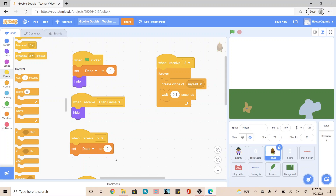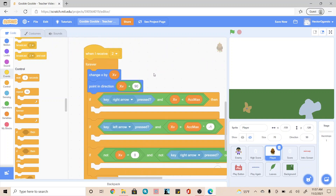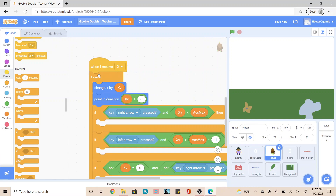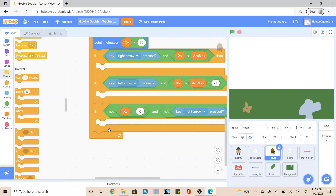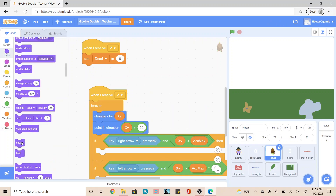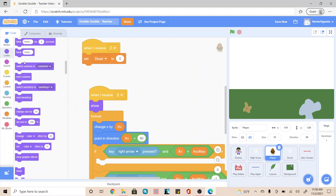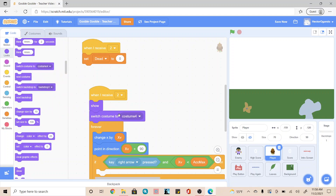Now that we've done that, we're going to start working on this pre-built code that we already have. The first thing we're going to do is add stuff above the forever. Above the forever, we're going to go into looks and add a show. Under the show, we're going to switch costume to costume 1.